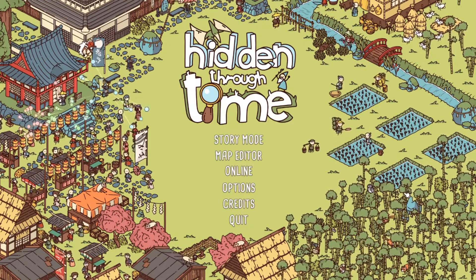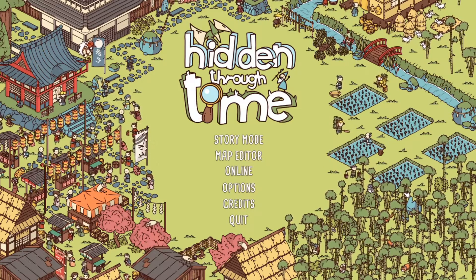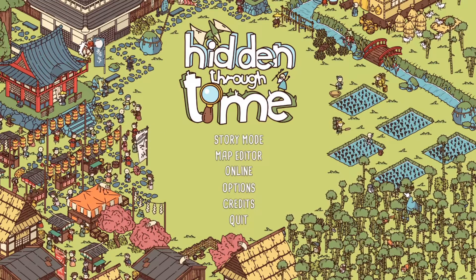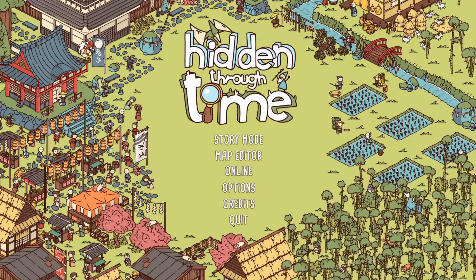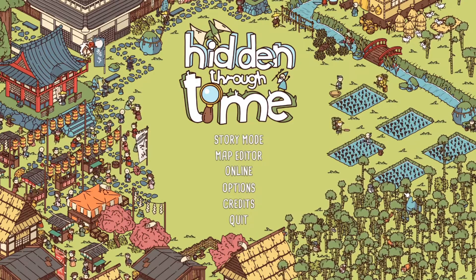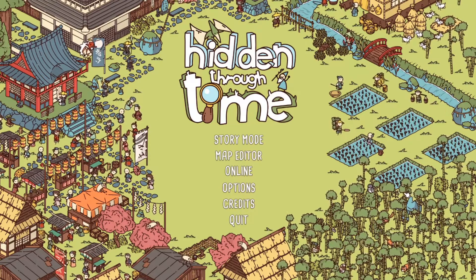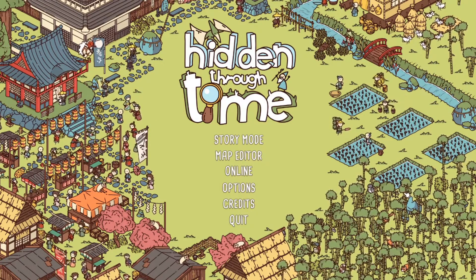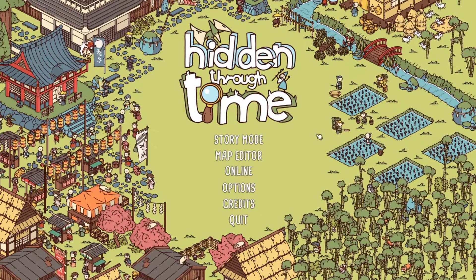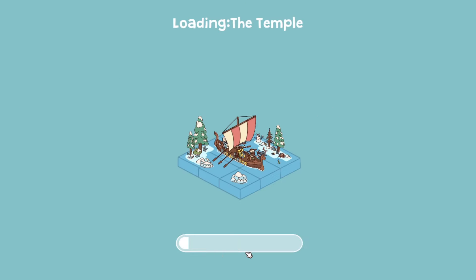Welcome to guide number six in Hidden Through Time, this time covering the second DLC for this game: Legends of Japan. We're going to go into 10 Japanese styled maps trying to find every single item there is, and some of these are really well hidden. If you want to look at any of my other guides, they're all on my YouTube channel. For now, we're going to start in the Temple.